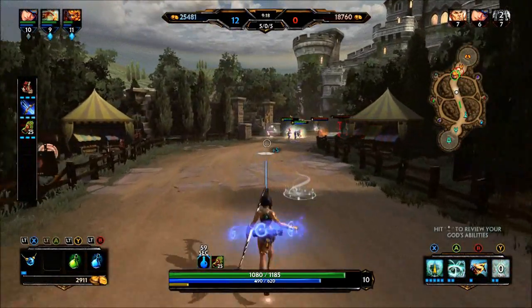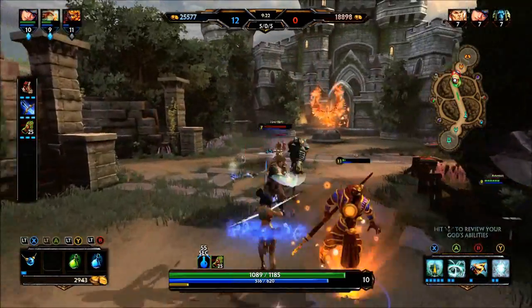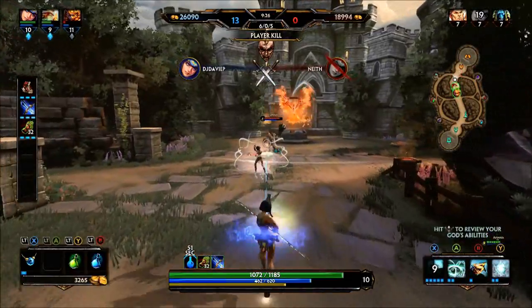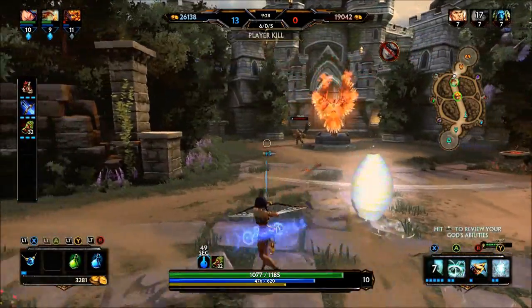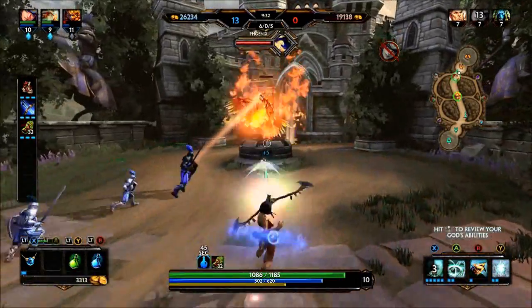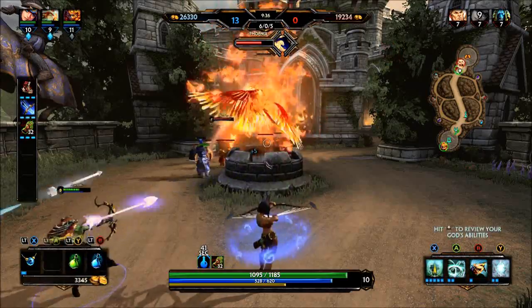In the top right-hand side you can see the mini-map, which I think is really well made. Unlike League of Legends where I think the mini-map is far too small, this one gives you a much more in-depth look at the game and all the camps.